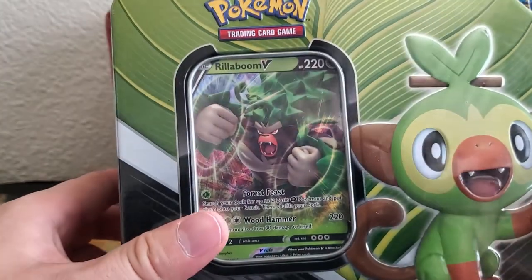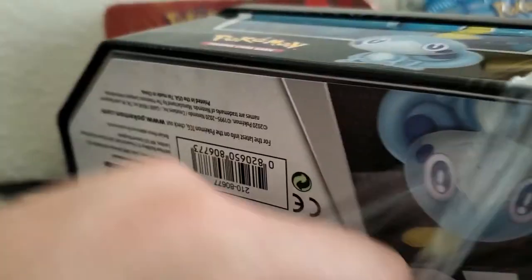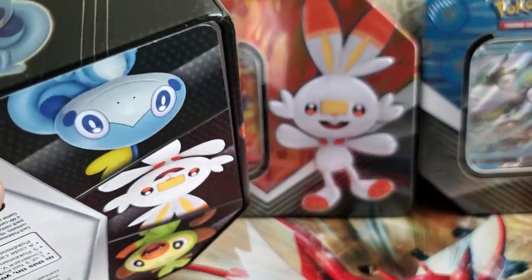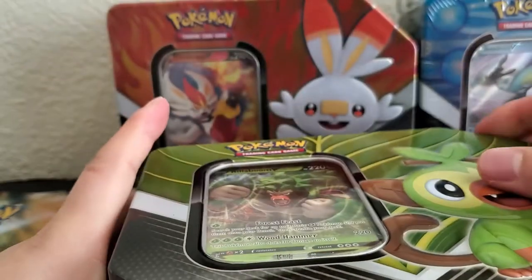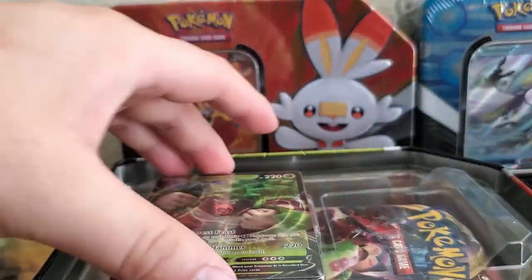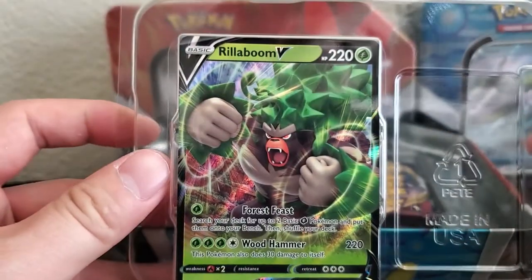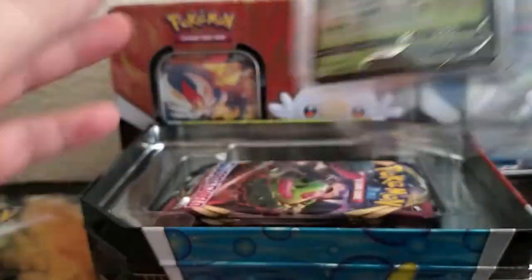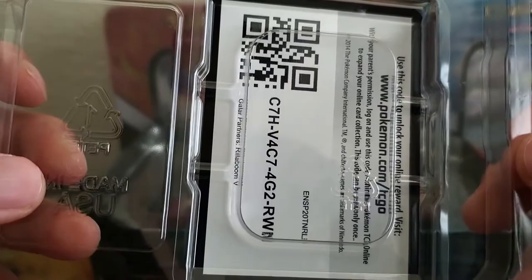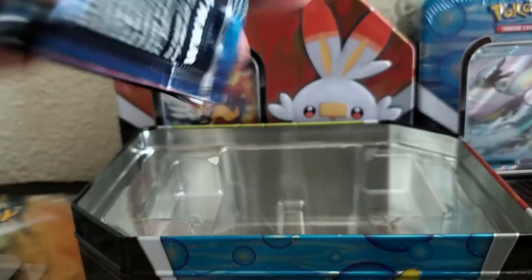Alright, let's start off with Rillaboom. Let's see what we have here. Oh look, we have a Rillaboom! Pretty neat. And our code card. I'll just leave it here.